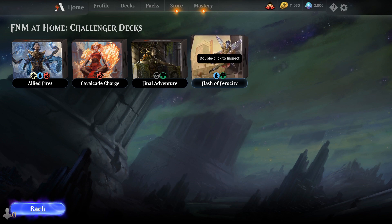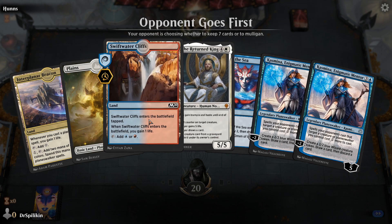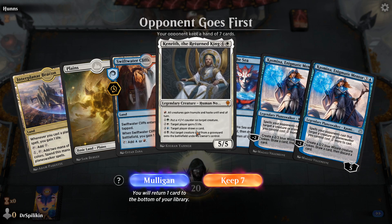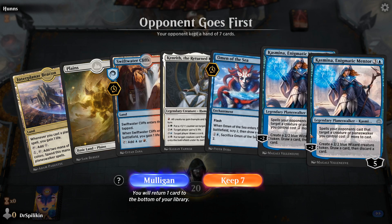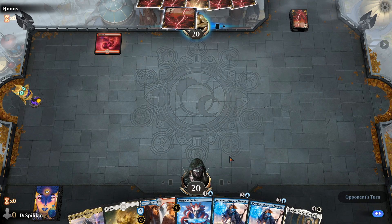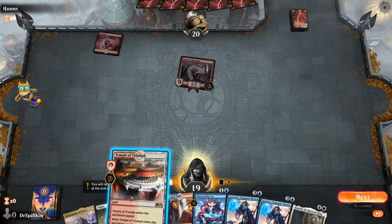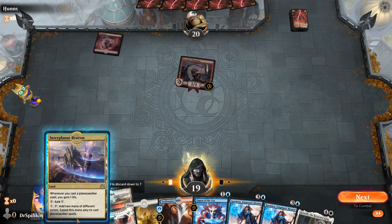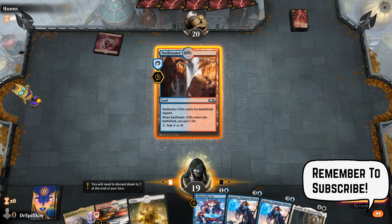Alright, Allied Fires for our first deck up against a Mono Red opponent. Now I wonder how they're going to handle this. I don't think this is fantastic but we can at least get hopefully to four mana with the Omen of the Sea — scrying two and drawing — which will allow us to get to Enigmatic Incarnation and then swap it out to try to get to the Kenrith. Our opponent is playing the aggro Mono Red — super excited for that.